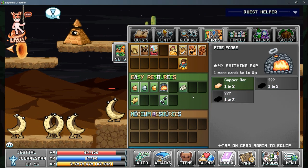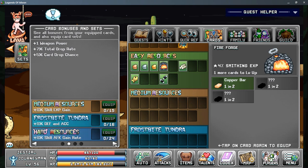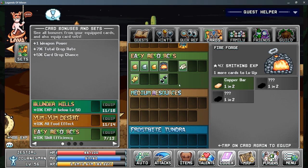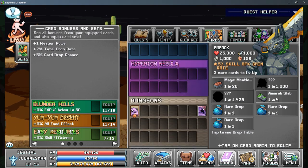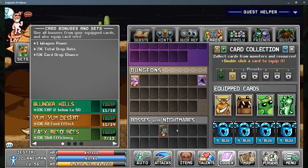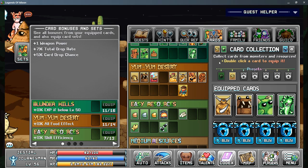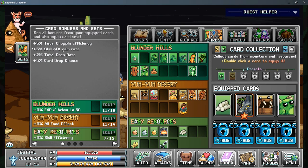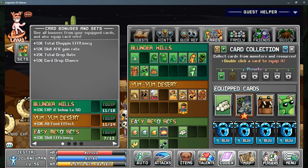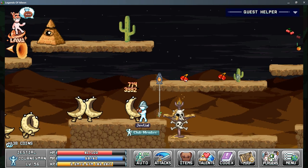I've been getting the smithing ones — I'm one more away from leveling that up. I don't have any of the sets unlocked yet. This is kind of my fighting set: weapon power, two drop rates, and card drop rarity. And then this is my skiller one — I had it on woodcutting, which has efficiency, AFK, card drop rate, and drop rarity. The set bonuses are shown right there.